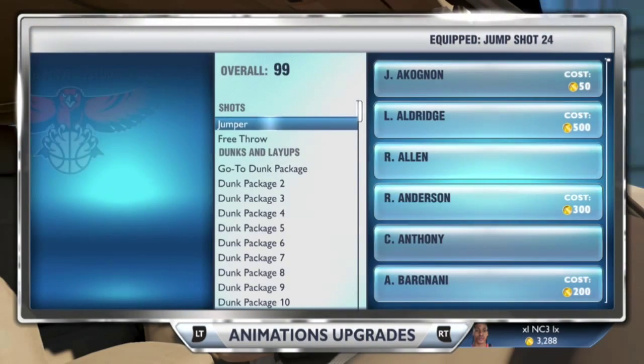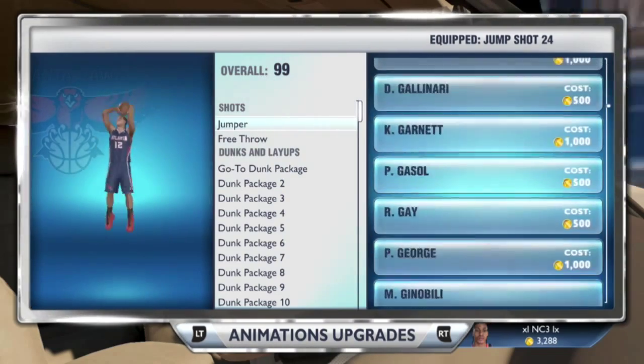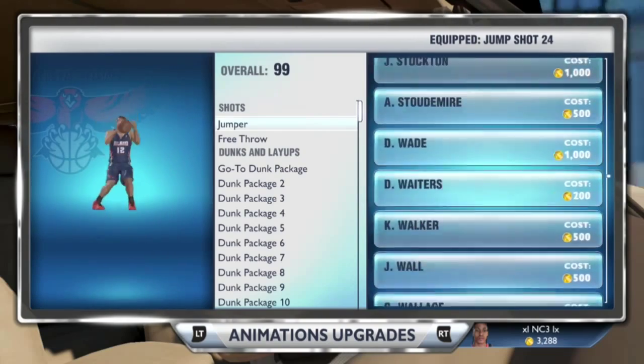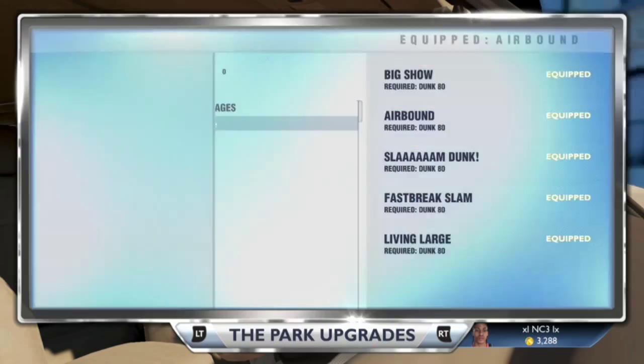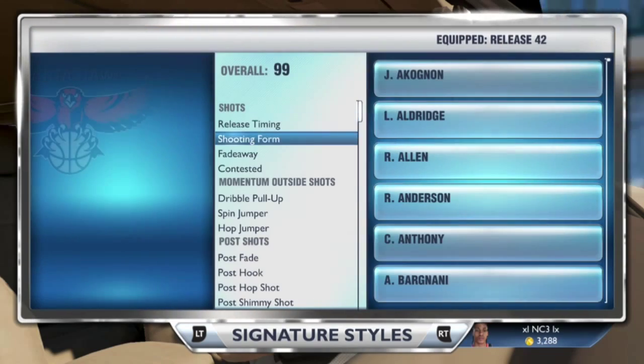For the jumper under animation upgrades, you're going to put jump shot 24. As you can see, it's a pretty slick, pretty fast jump shot. You can get that off and it goes in nine out of ten times for me — it's an awesome shot.